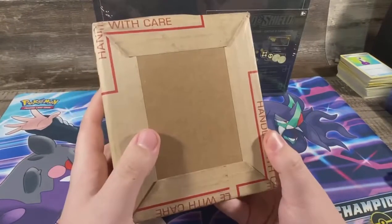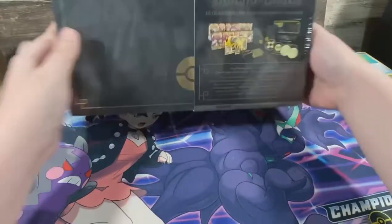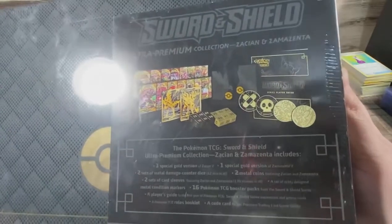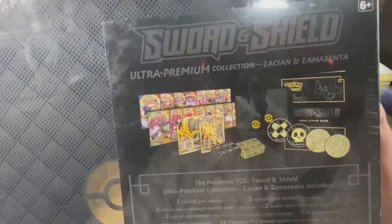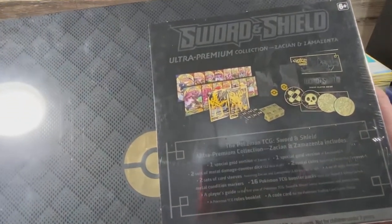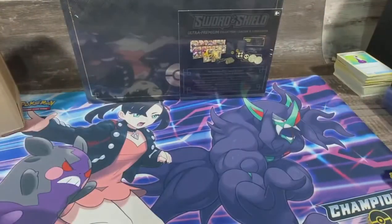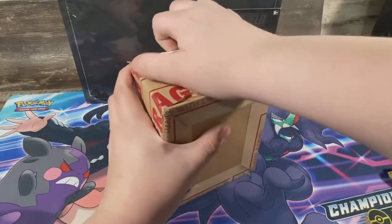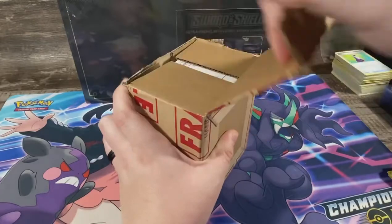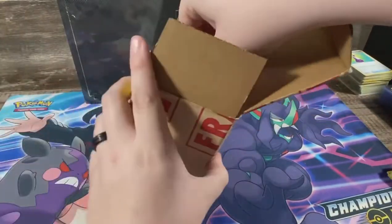But today I bring you a PSA submission — it's only two cards — and then after that we'll be opening the Sword and Shield Ultra Premium Collection. It has 16 packs: four for Sword and Shield base, four for Rebel Clash, four for Darkness Ablaze, and four for Vivid Voltage, plus two promo cards and sleeves. We'll start with the PSA submission first. We already know what these grades are — we accidentally looked — but we'll still show it off.